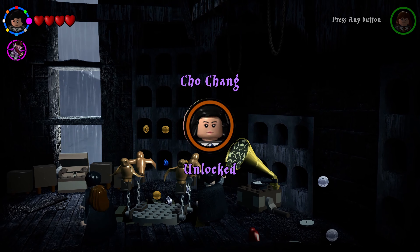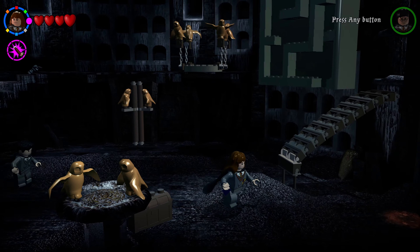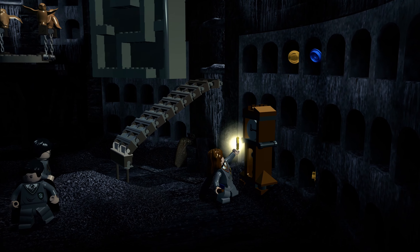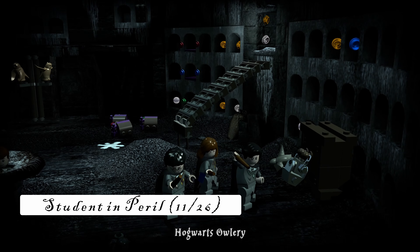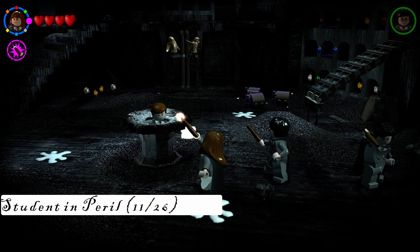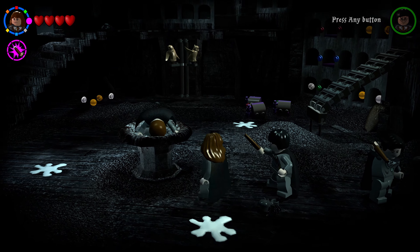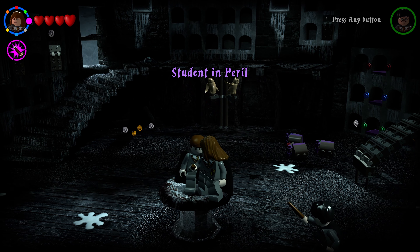Drop back to the first level and use Hermione on the grandfather clock to enter the time turner version of the aviary. Immediately you'll see a student in peril stuck in the bird fountain — shoot him with any spell to free your next student in peril.